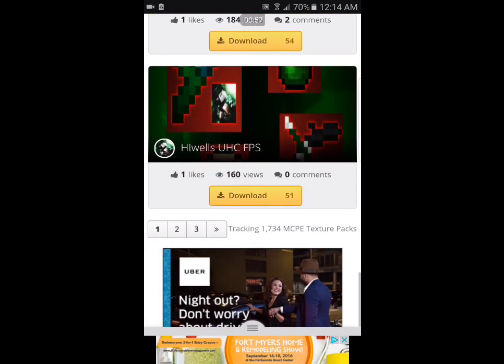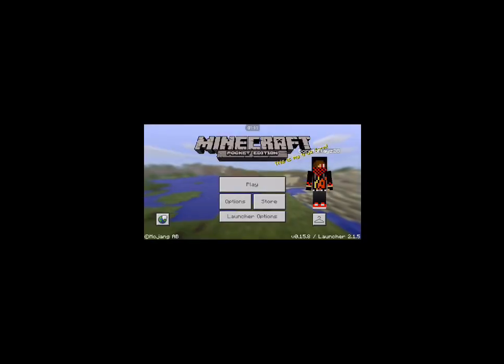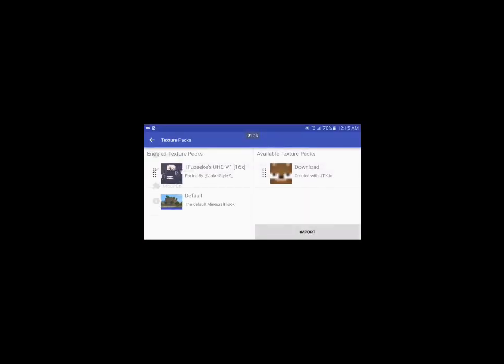I already have a texture pack I'm using so I'm not going to download one, but you download whichever one you like. Then when you open Toolbox, press Continue — it's going to ask for permission to do some stuff, just accept it. It's going to load, then you press Launcher Options, go to Texture Packs.